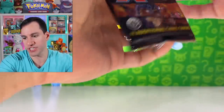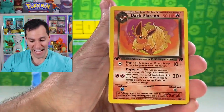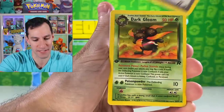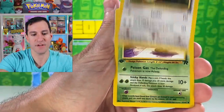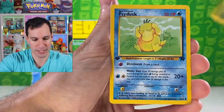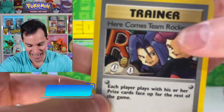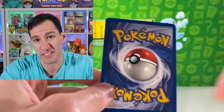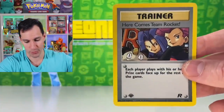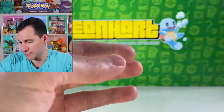Back to First Edition Team Rocket. Cards pulled: dark Flareon, Imposter Oak's Revenge, dark Gloom, Meowth, Goop Gas Attack, Zubat, Eevee, Grimer, Oddish, Psyduck, and a 'Here Comes Team Rocket' holographic trainer card. It has a very minor holo effect but it's there. Centering is perfect on the front, maybe a tad off on the back right-to-bottom — very rare to see. No print lines or scratches. A nice First Edition holo trainer nonetheless.